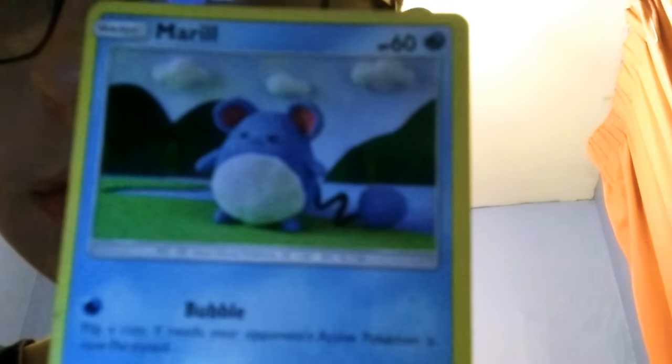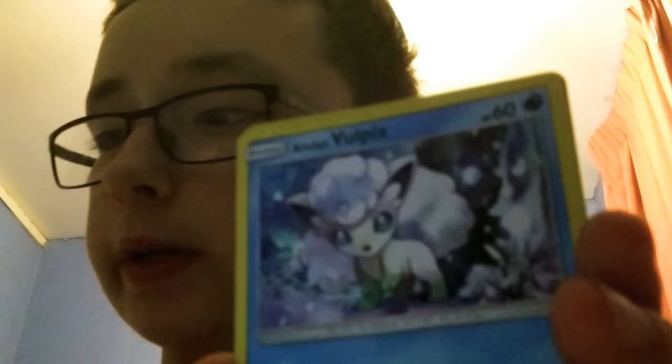Marill. I actually have a shiny Azumarill — oh, is that in here? Where did I put that? I'll find it later. Here we have a Lapras, quite cool. Now we have a Tentacool which evolves from Tentacool. Simipour — Simipour, one of the three elemental monkeys. And a holo Alolan Vulpix. I love my Alolan Vulpix the best.